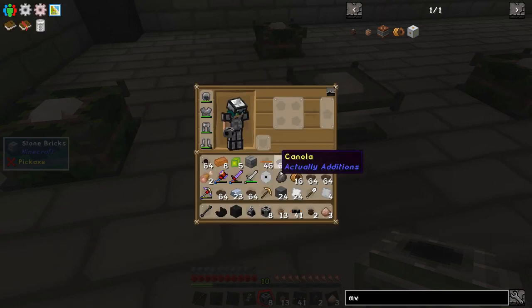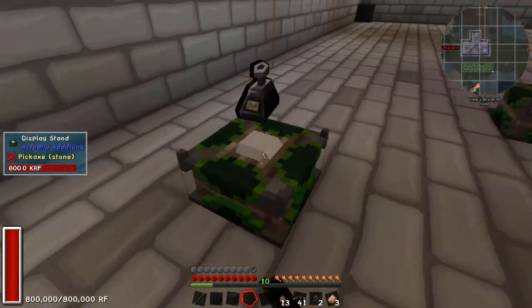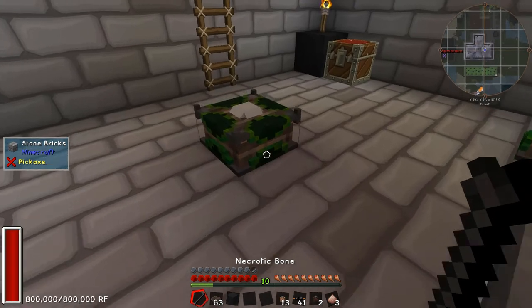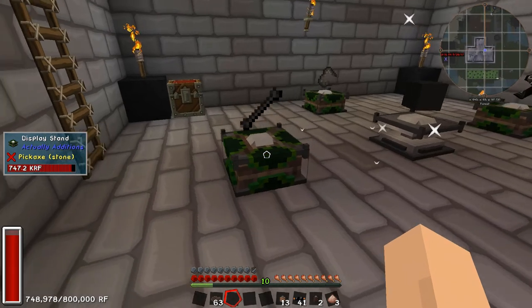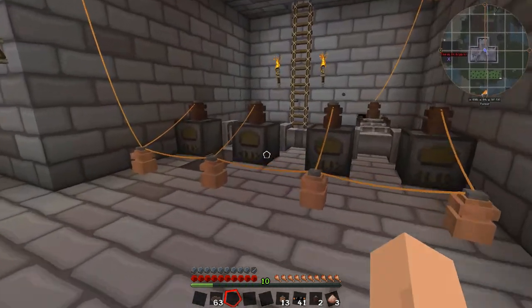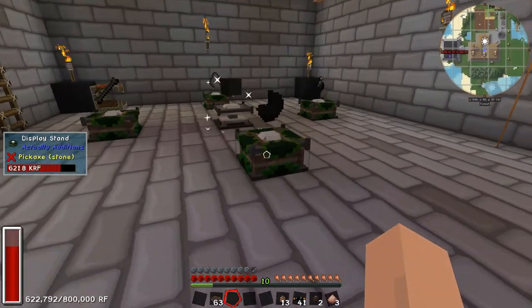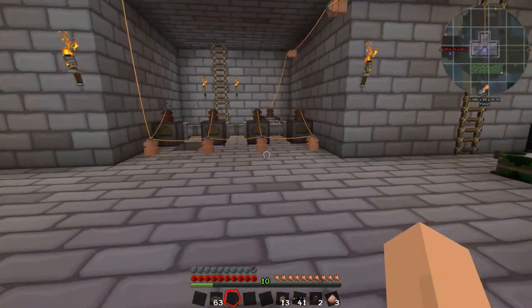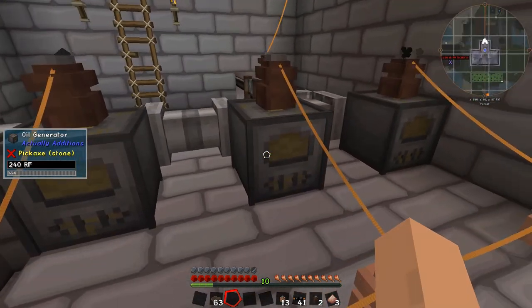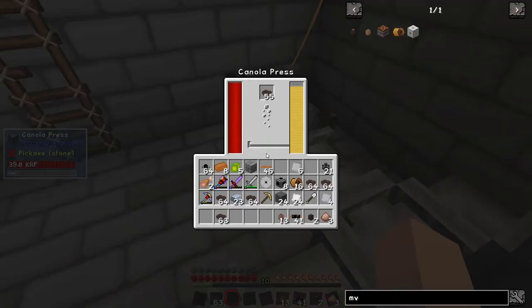It needs cold coke, ink, black quartz, necrotic bone, and void crystal. It's draining rapid - using up all my energy, sucking everything out. It's not going to be 12 million, but we're generating so much RF that it doesn't really matter. Look at these oil generators ticking along - so much canola oil.